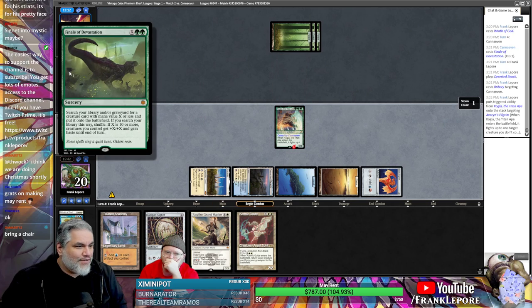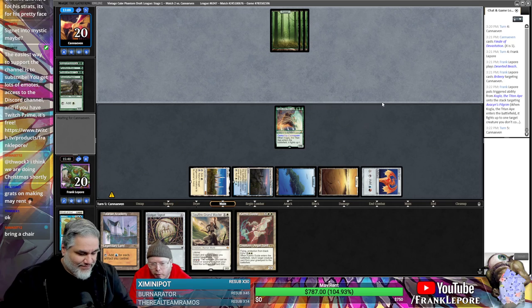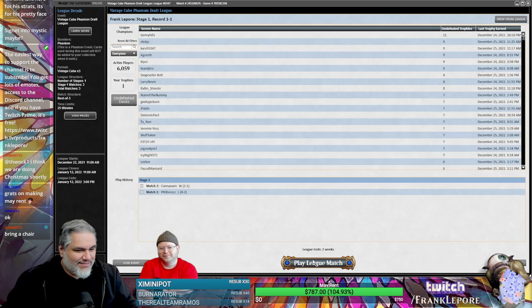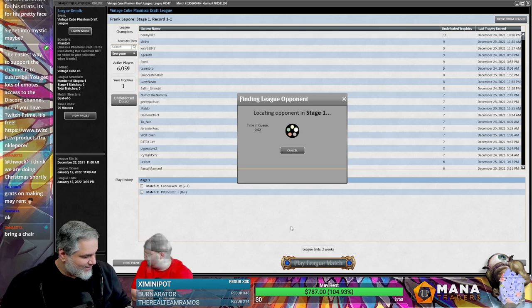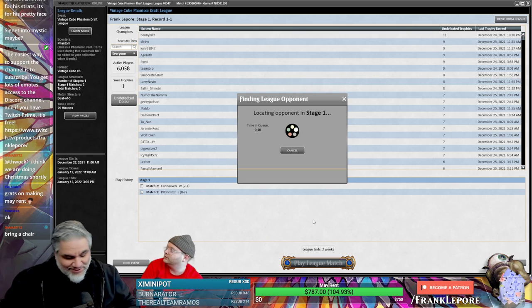For them to use Finale of Devastation to get a 1/1 and not play a land is pretty telling. Daryl — he scooped. We're almost undefeated. Except for the loss — but if you don't consider that, we're pretty much undefeated. Always undefeated if you don't consider the losses. I try to do that — I consider losses with... that's interesting. So I'm a winner — everything I do is a win by definition.